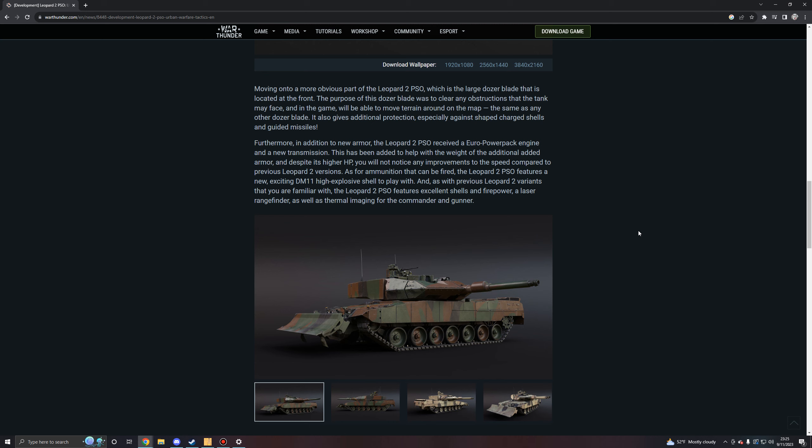As for the ammunition that can be fired, the Leopard 2 PSO features a new, exciting DM-11 high explosive shell to play with. As with previous Leopard 2 variants, the Leopard 2 PSO features excellent shells and firepower, a laser rangefinder, as well as thermal imaging for both the commander and gunner.